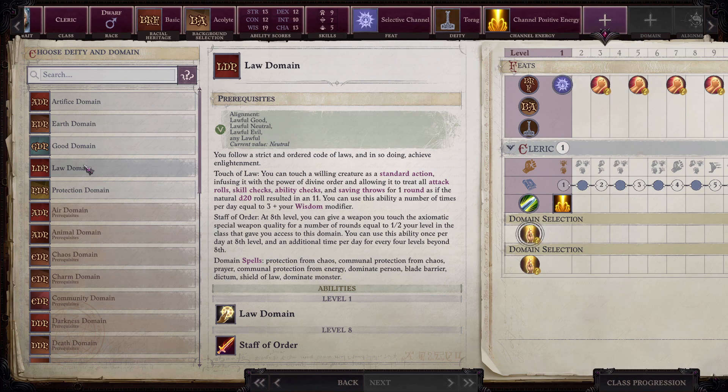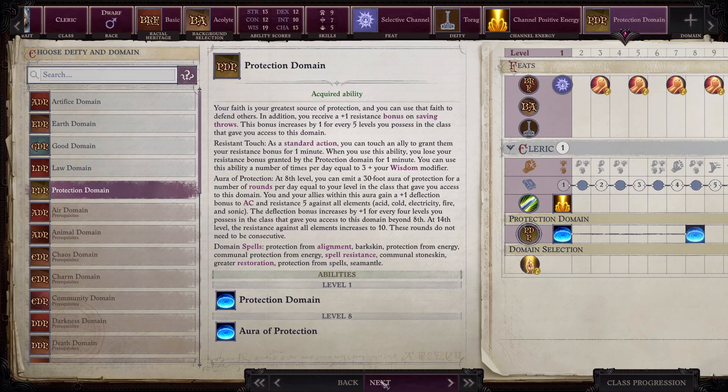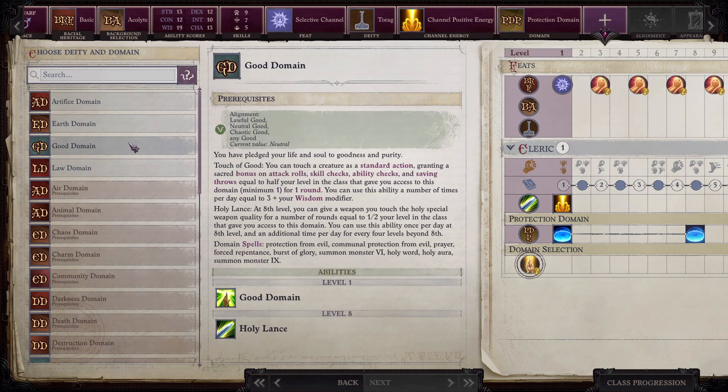Law: standard action, defines allowing them to trade all attack rolls and stuff. I don't like that one. Natural result of 11 — you can use this ability a number of times per day. I don't know if that's the best thing. You just don't like it, that's all. Anyway, I'm going with Protection. It'll be fine.